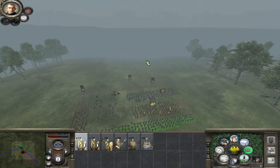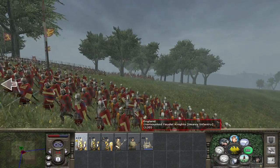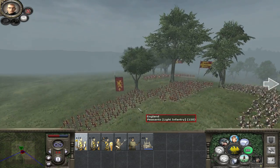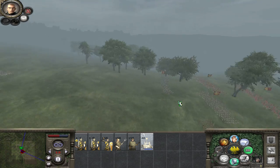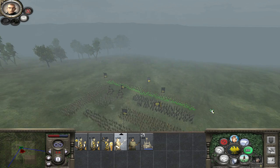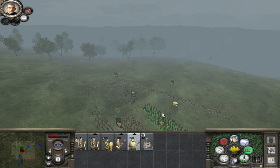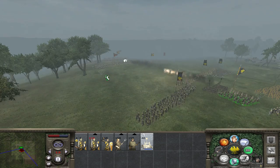Alright, let's start the battle. Where's England? Okay, they're marching in. They've got feudal knights, Irish kerns, Welsh spearmen, levy spearmen, peasants, and the general's bodyguard. Let's get the catapult firing at the spearmen. Since they're coming in at an angle, let's get the religious fanatics repositioned a little. Here's my catapult shooting — let's put some flaming ammo on. There they go!